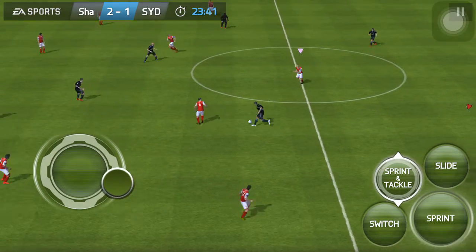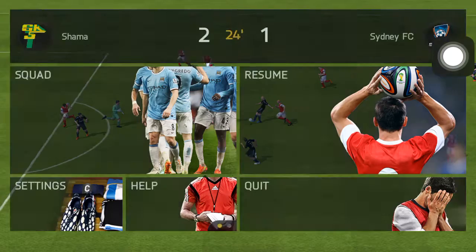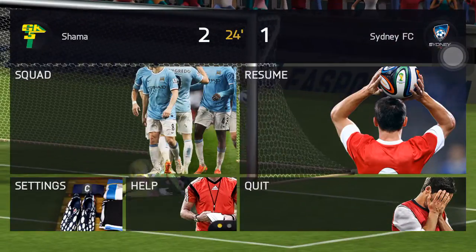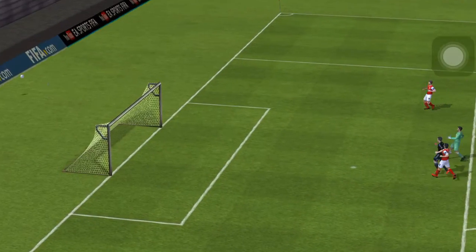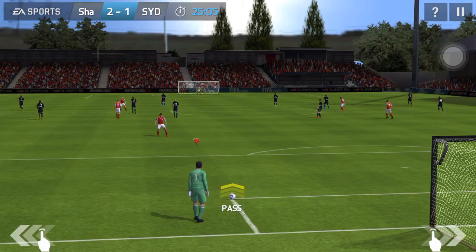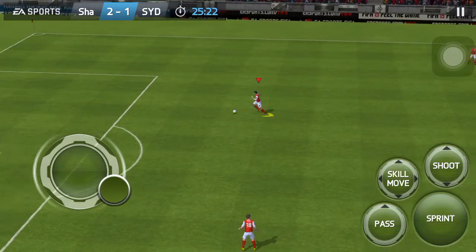I know how to add skill moves, and I can teach you right here. You have to go to settings, you have to turn on classic controls. And then you can turn on skill moves. How cool is that? Really cool. That's what it is.